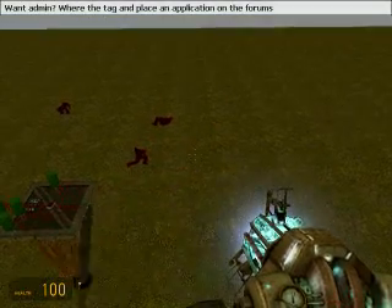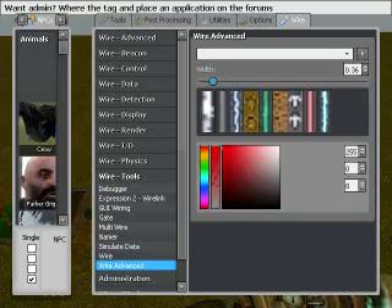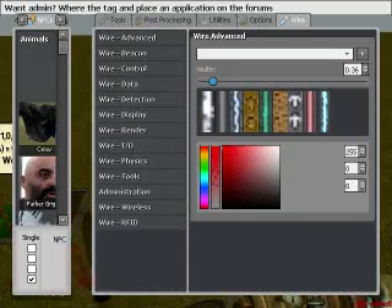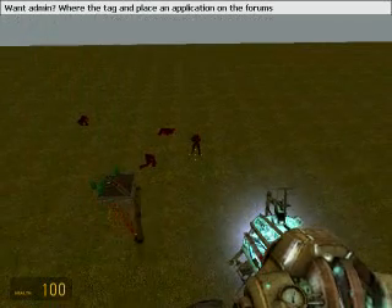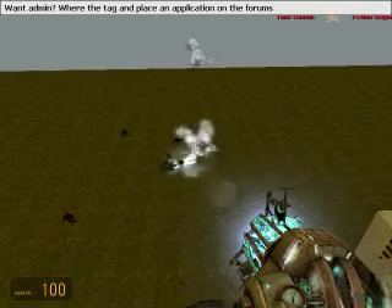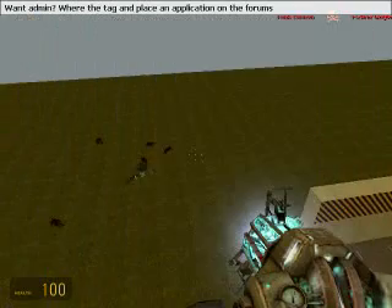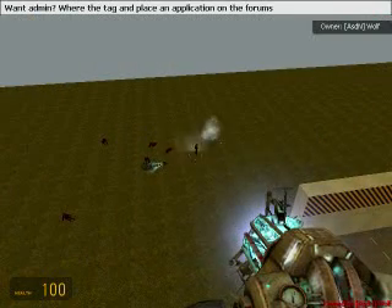Go ahead and spawn that NPC again. As you see, it's not going to shoot at the ground randomly — until there you go, and that's how you kill him. Spawn another one, and straight to him — takes him down.